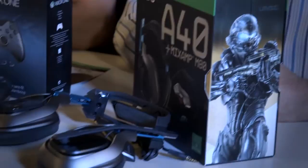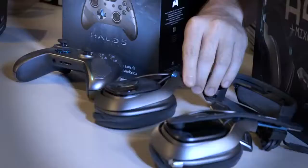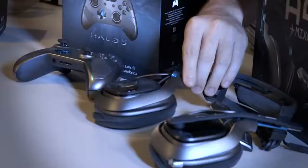Over here we have the Astro A40s. Any gamer knows Astro is the preferred headphones for competitive play — these are fantastic headphones. The design mirrors the console and controller, with the same blue and gunmetal coloring, the hex pattern etched in, and the Fireteam Osiris logo. Just beautiful-looking and sounding headphones.